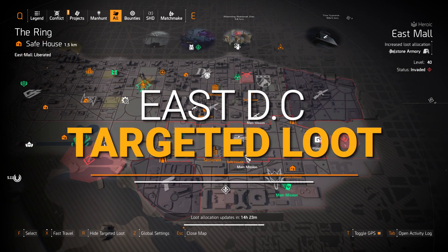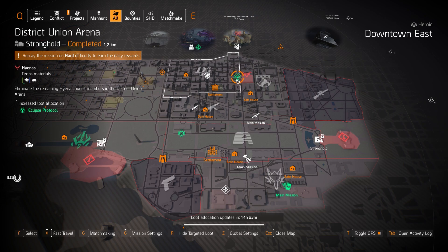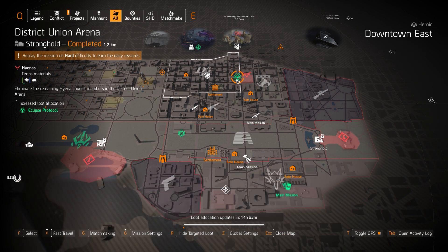East side targeted loot highlights: starting off with gear sets, we only got a couple. I'll mention Eclipse Protocol with my favorite fire damage build in the top title card — that's four pieces of Eclipse Protocol and the Imperial Dynasty holster. Put on one piece of Golong gear for an extra 10% status effects, and run that with the Stinger Hive and Firestarter Chem Launcher.